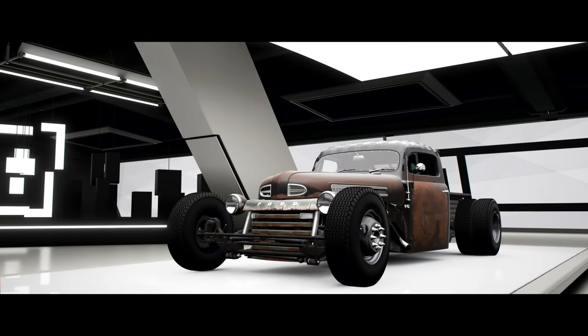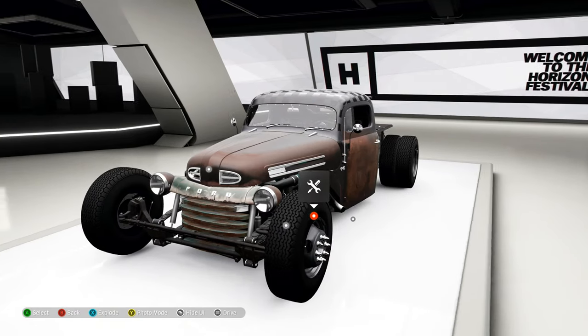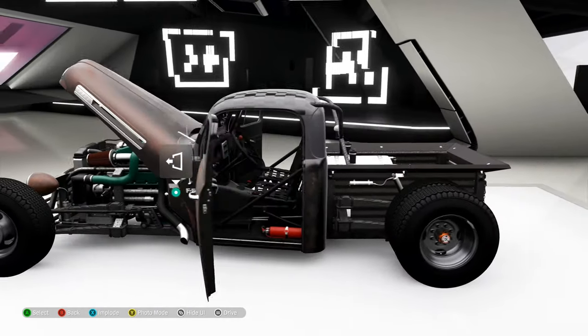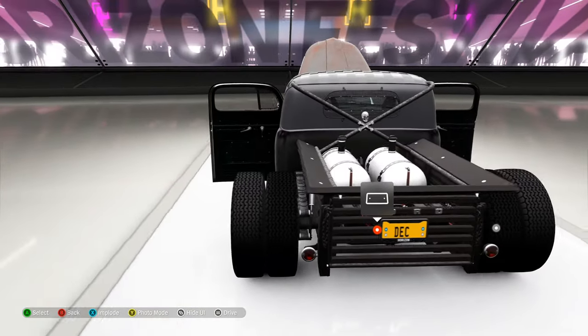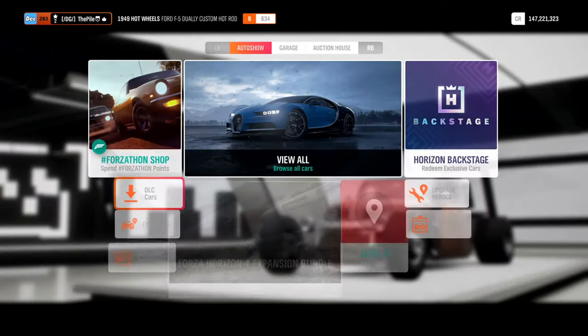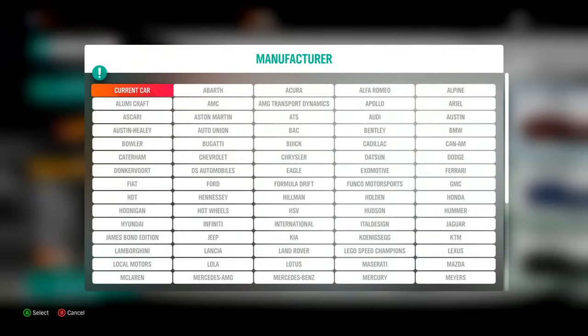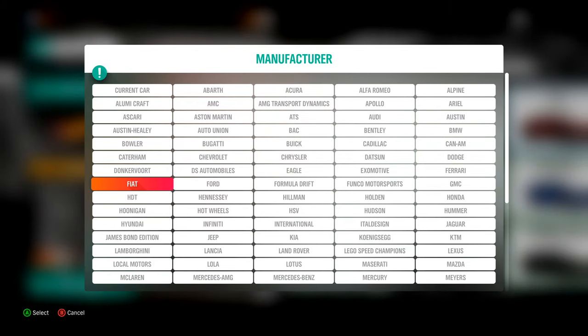There we go. The last car is claimed. Look at them thick old wheels at the back. All right, so we've got all of them. So I'm going to start off with the 2Jet-Z, I think it's called, and we'll go from there. So obviously I'll upgrade all the cars as well as we go through them. There it is - keep it in stock for now.